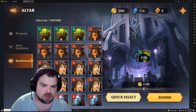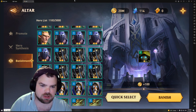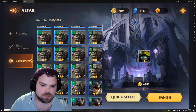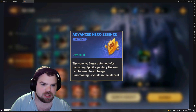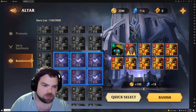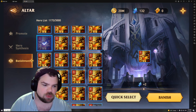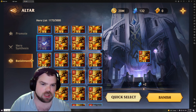So what you can do is go to the altar and banish them. We have 41 My Lukes, so basically what we're going to do is banish a bunch of them, which will give you hero essence. The epics will give you advanced hero shards. Each one will give you two hero essence.